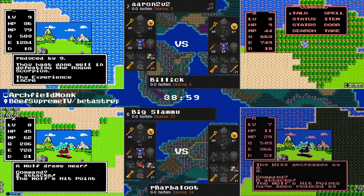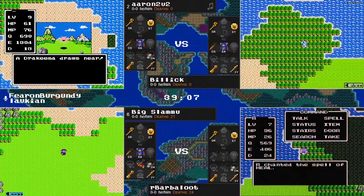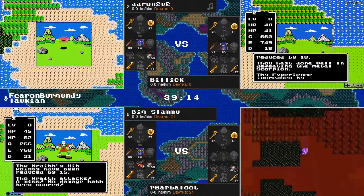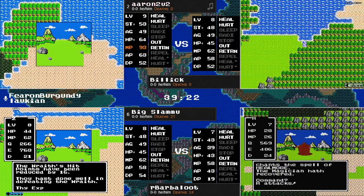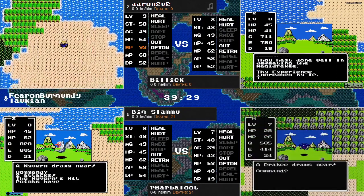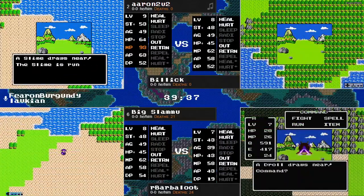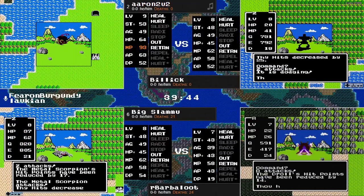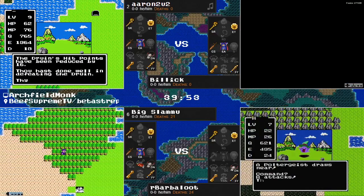He's got a couple of Hurt spells and does take it out. To Billick's credit, he has caught up at least to Big Slamu in terms of experience. Unfortunately Big Slamu is not his opponent in this race, but showing a bit of gumption here, even though Aaron has close to double Billick's experience. We've got all four runners out of jail now. It's really just a matter of who can start making some headway in terms of exploration. We've still got that sword out there and the Stones of Sunlight that we need to find in order to finish.